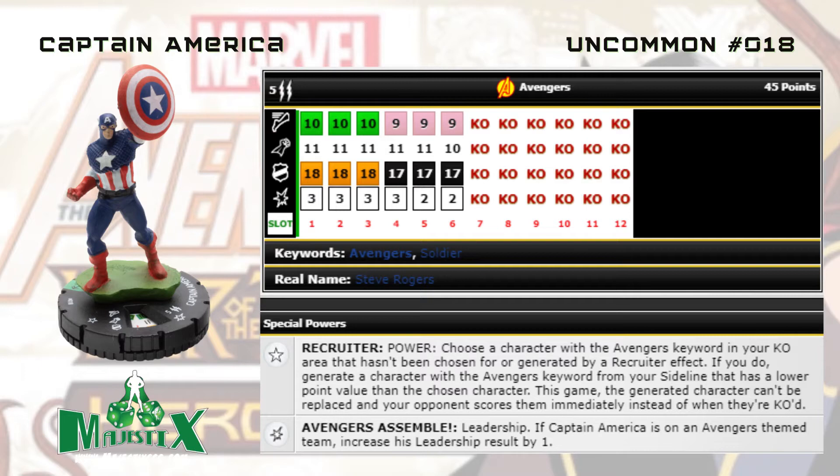On top of that he has a special damage power: Avengers Symbol Leadership. If Captain America is on an Avengers theme team, it increases the leadership result by one, so his leadership is going to be a four-through-six for the most part. His keywords are only Avengers and Soldier, so you're probably playing him on an Avengers team anyway. If you're also playing Sharon Carter — the 35-point common — she gives plus one to leadership rolls of Steve Rogers or Captain America adjacent to her, making him a three-through-six. As an attacker he's not bad — 11 for three — but you're mainly using him for the Recruiter effect.